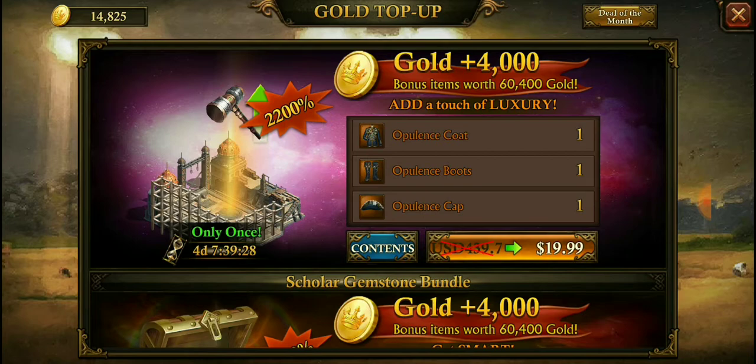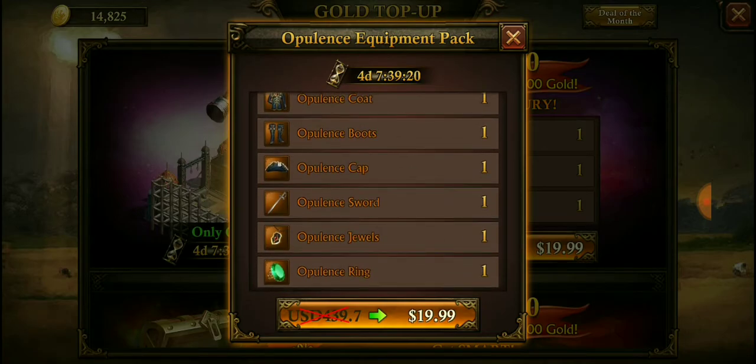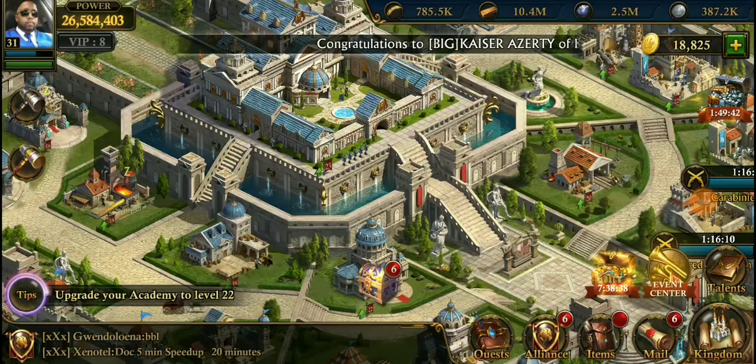We're gonna go ahead and purchase that. It comes with the coat, the boots, the hat, the sword, the jewels, and the ring. Alright, just one second — we got it purchased, it is gone.